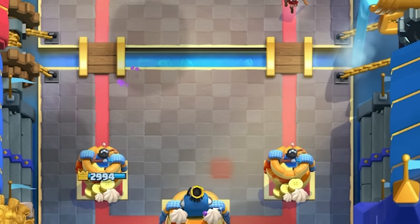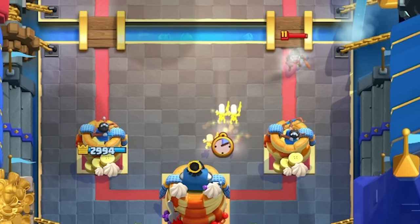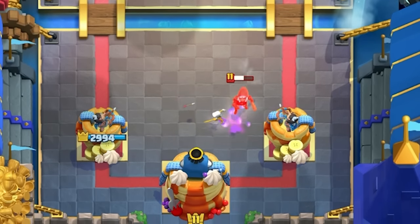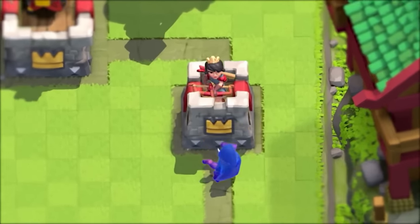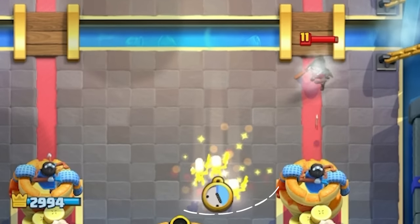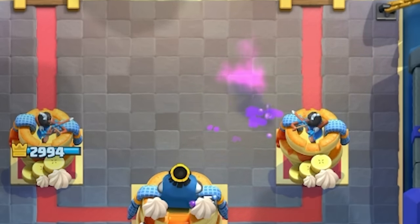Almost everyone knows how to counter Bandit with Skeletons for a plus-two elixir trade, but if you're not using this placement, you're not playing correctly. When you drop your Skeletons here to counter the Bandit, even if your opponent drops a spell to finish off the Skeletons, the Bandit will still walk towards your tower. In every other placement, the Bandit will dash onto your tower, dealing double the damage. So this is the safest placement to counter Bandit with Skeletons for a plus-two trade every single time. If you want to play like the pros, minimize your risks and maximize your chances of winning every game.